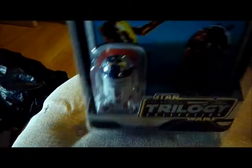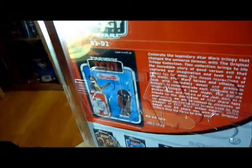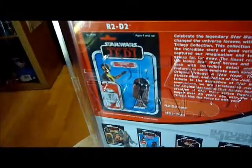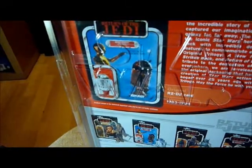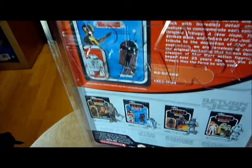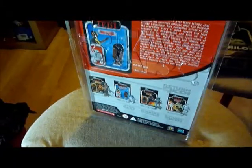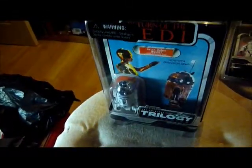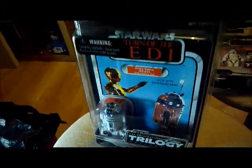R2-D2's mould has been used on many other versions of R2-D2. On the back of the card there's the usual 'Celebrate' blurb, plus the original 1980s R2-D2 image on the Return of the Jedi card, and other figures available in the range. So there you are — VOTC R2-D2 with extension arm. Excellent figure. Sorry about the lighting.